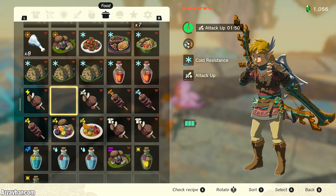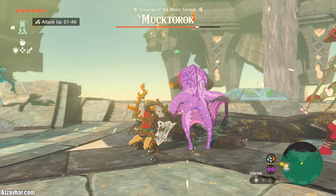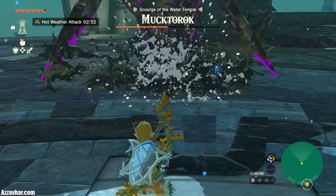Once you have knocked him down to the floor, head on up to him and do as much damage as you possibly can. If you have any attack-up food buffs, make sure to pop those. After a little while, the Mukhtarok will go back into the shark form, and at this point you just rinse and repeat those tactics.